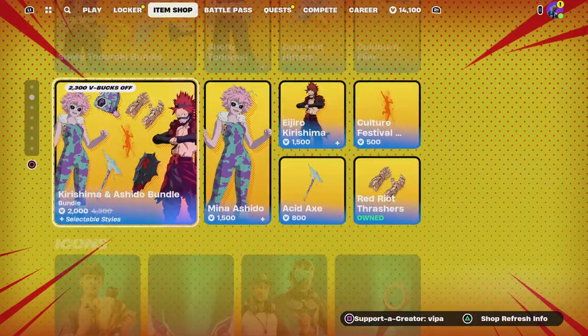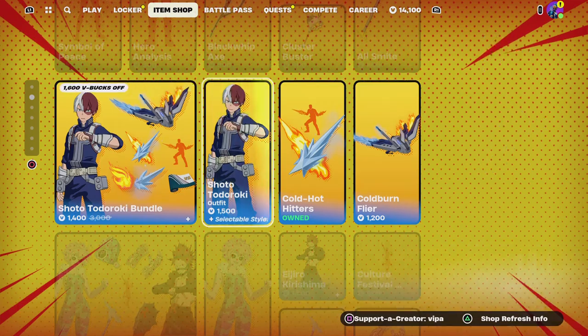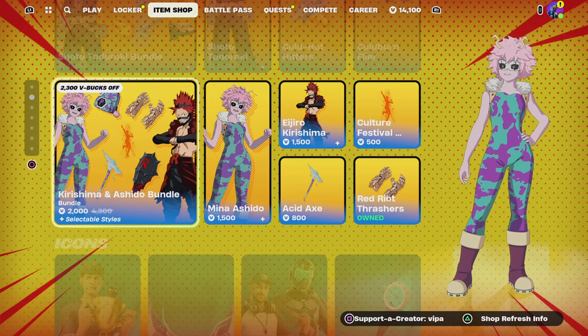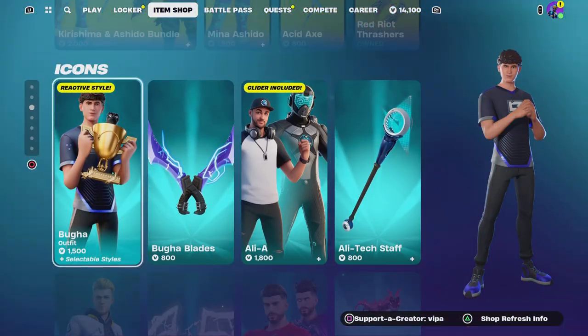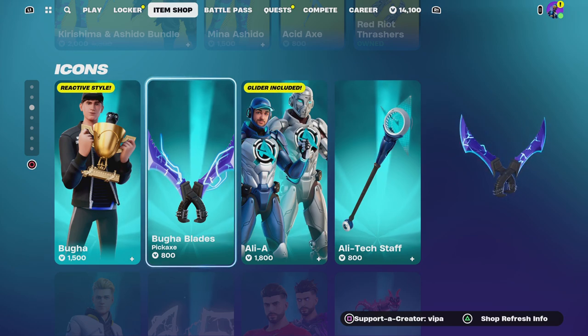Some icon skins are back. Some of these skins are pretty cool but honestly I'm not a big fan of much of those - they're like anime cartoon skins. Booga's back in the Fortnite item shop, the Booga Blades - oh that is nice!